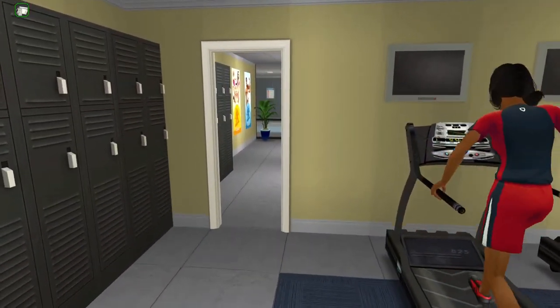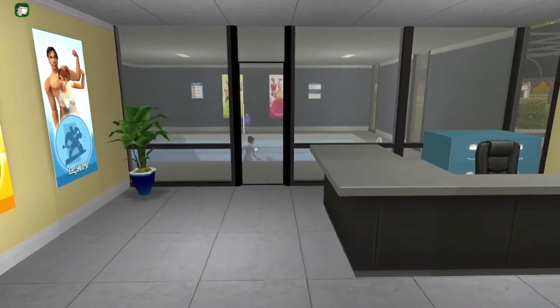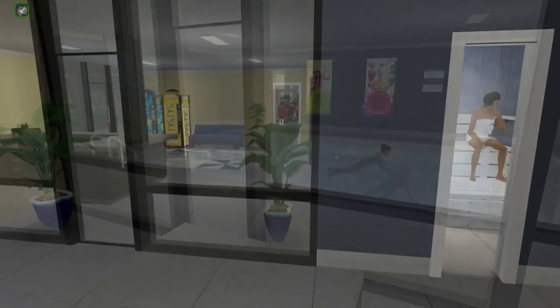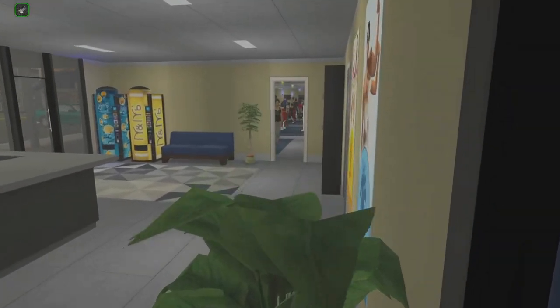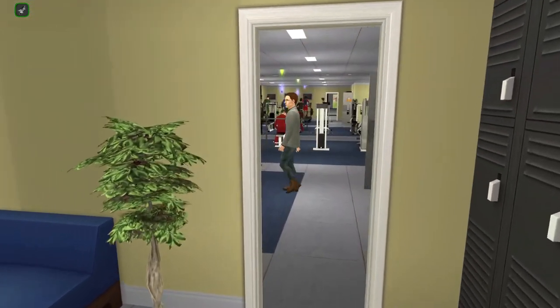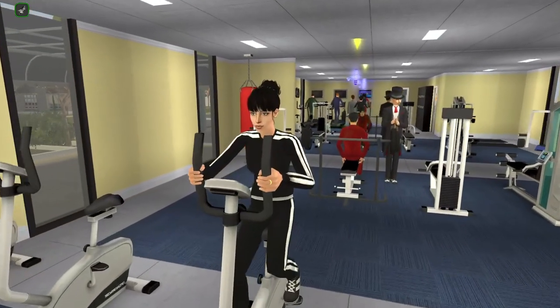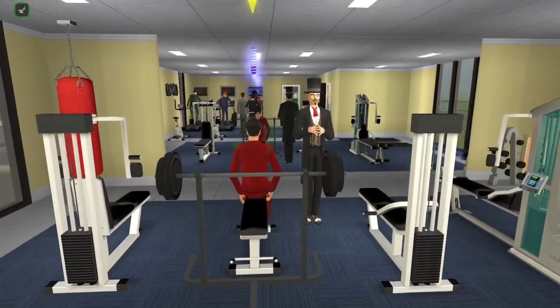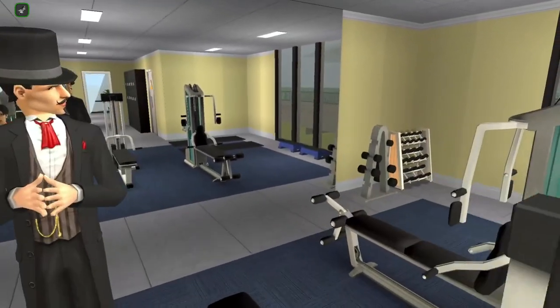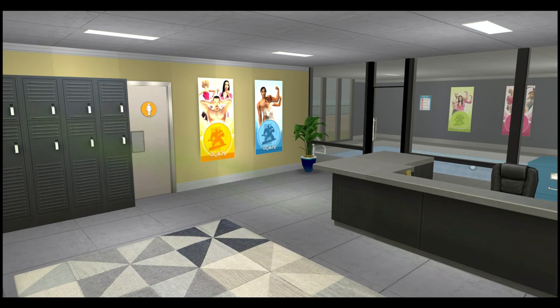I tried to keep the general theme of the lot kind of the same — the blue and yellow. If you remember the 1-2-3 Gym, it's very blue and yellow and very garish in my opinion. So I stuck with that general aesthetic and put my own modern spin on it. The gym has been completely renovated and redone. It's based on some ideas from a couple of gyms I used to visit — we've got a weights area, a cardio area, and still a pool.